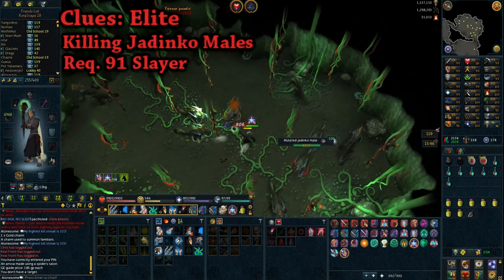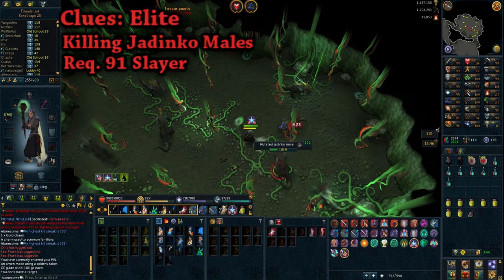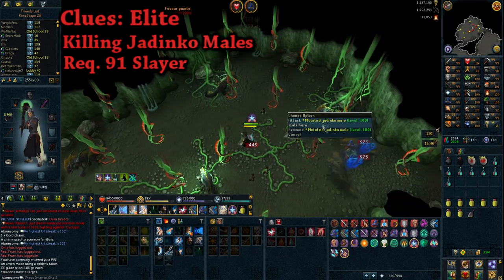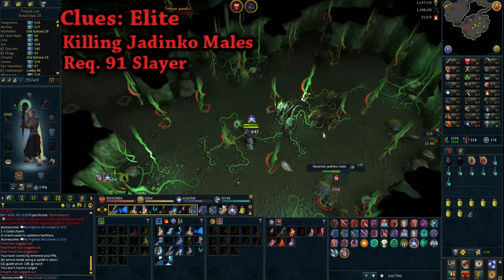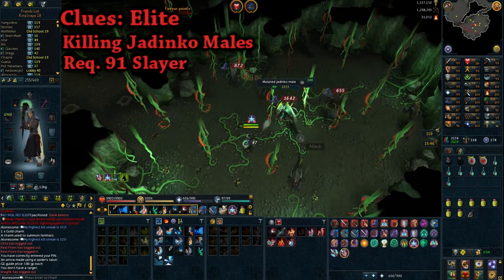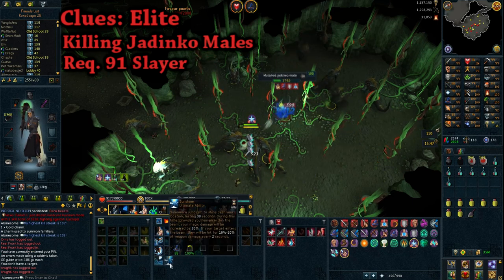For the combat method, you'll need 91 Slayer, which is quite a hefty requirement, and you'll be killing Mutated Jadinkos males. They have a decent drop rate on elite clues and are quite fast to kill. They're also stacked up, so killing multiple at a time with a magic setup is not too much of a challenge.